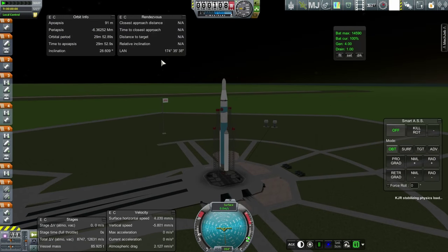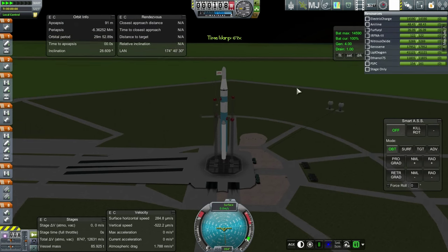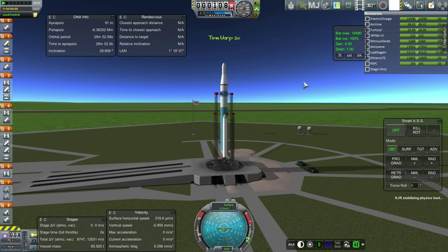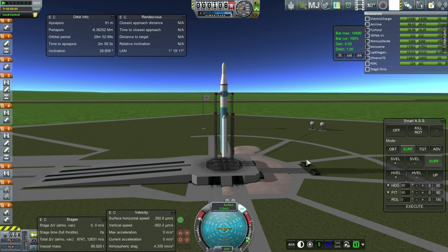What we're changing this time is we have a better-weighted top stage with more battery power. Our longitude of ascending node is completely wrong, so let's time warp until that is much better. Looks like it's daylight this time. Throttle is up, SAS is on. Ignition and launch.